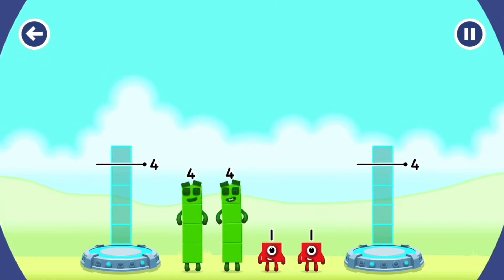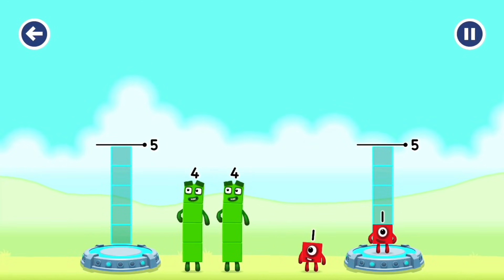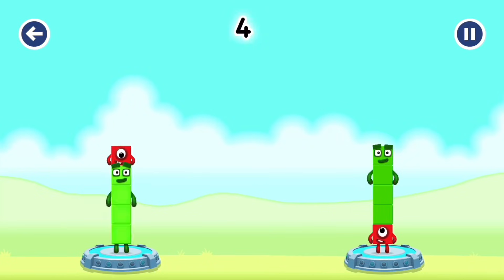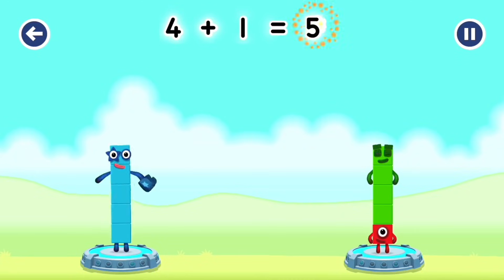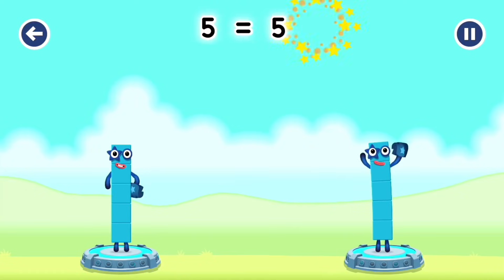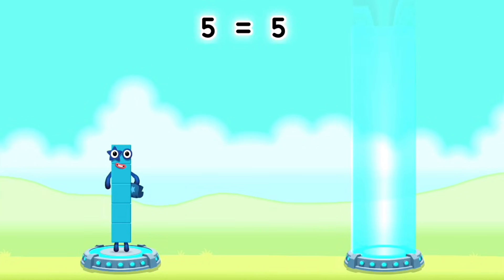Share the number blocks evenly to make two groups of five. One, one. Four. Four, four, one — you solved it! Four plus one equals five. One plus four equals five. Five, five, five.